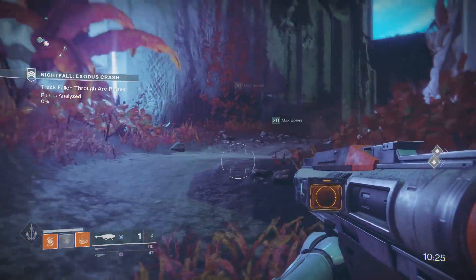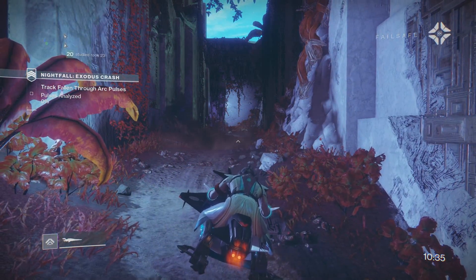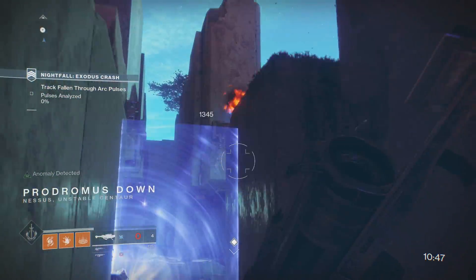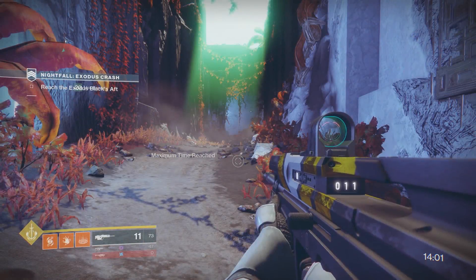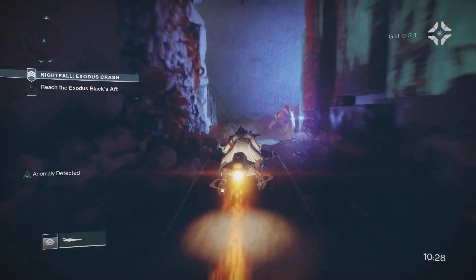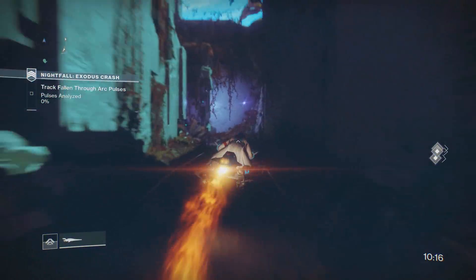What we are doing is loading into this section, Exodus Black, and then immediately going back to the barrier and the anomaly — that's how you gain time. As you can see, the anomaly has officially spawned back, so you're able to keep doing this over and over until it pops up on screen that you've reached the maximum time. Now, this would be more efficient on other Nightfall missions instead of this one, just because of this barrier blocking our path back to where most of the anomalies are.